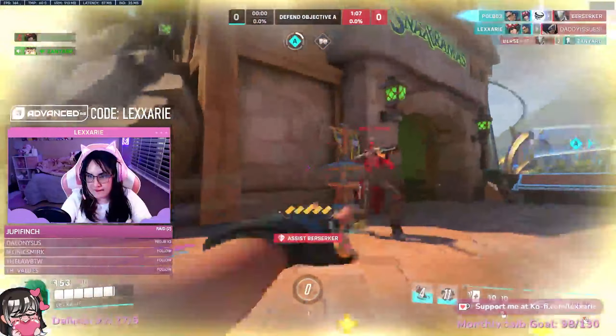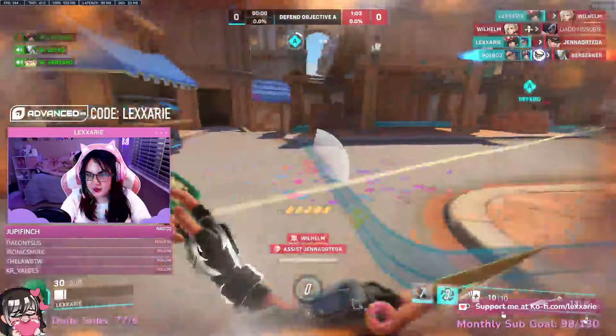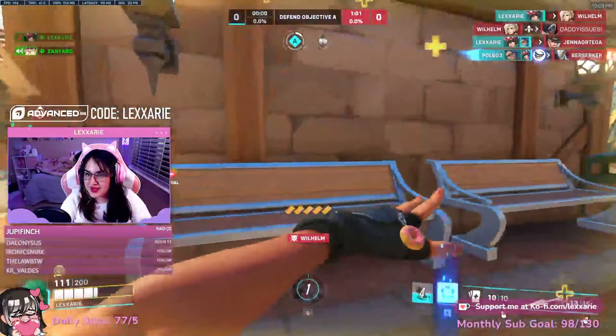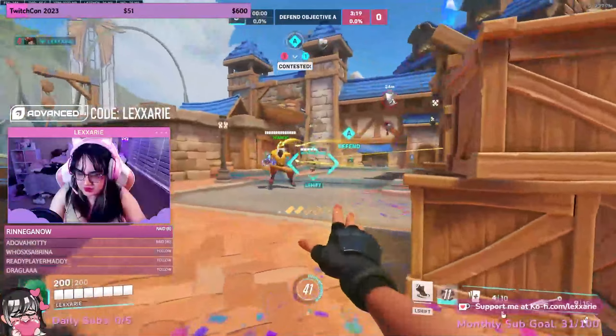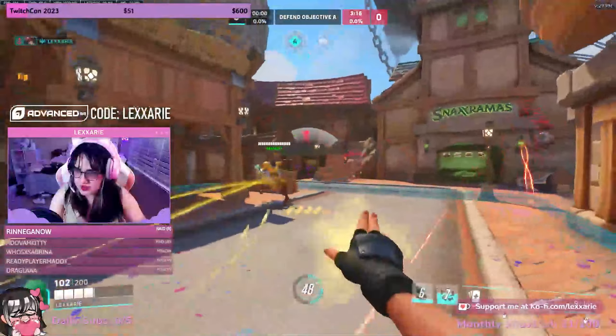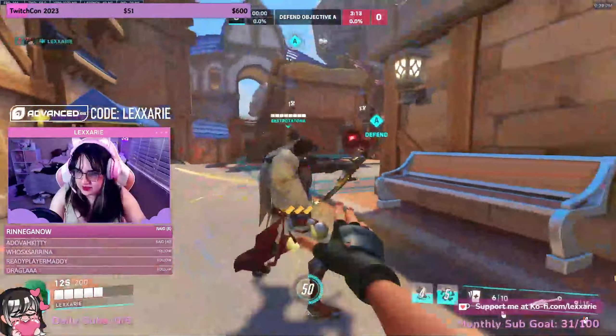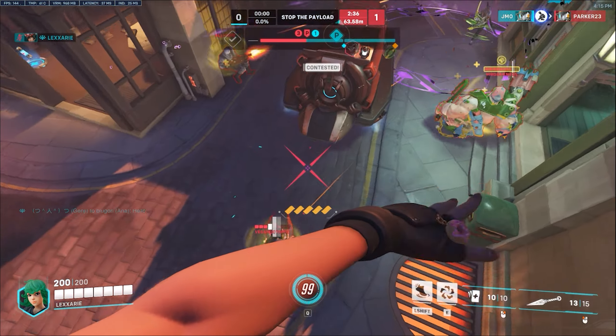My tip, simply put: Kiriko is literally made for these risky plays. Her teleport and Suzu open so many doors for you to go on flanks, draw attention to yourself as you're on their supports, and get out when you need to. Always make sure your team is close enough to teleport to, and be mindful of when you're throwing down Suzu during the duel, because you don't want to get too eager and end up back at spawn.